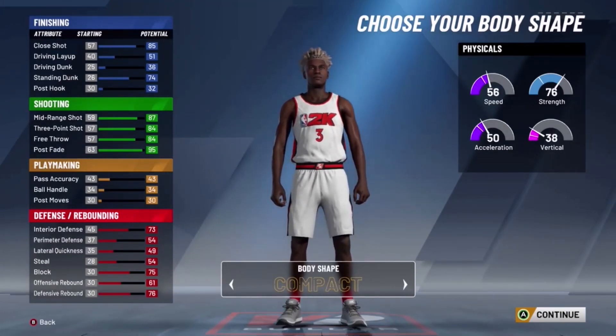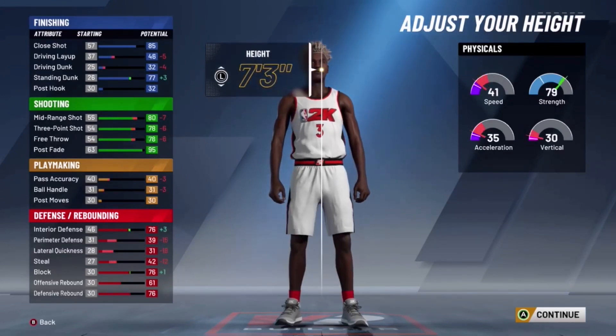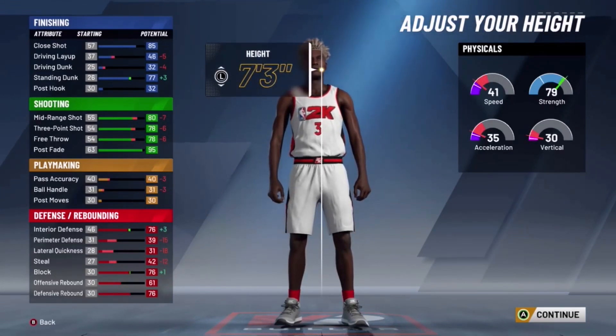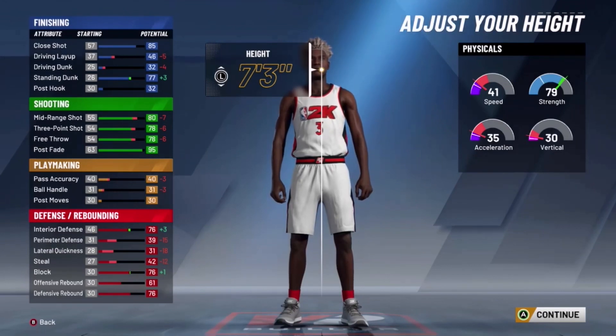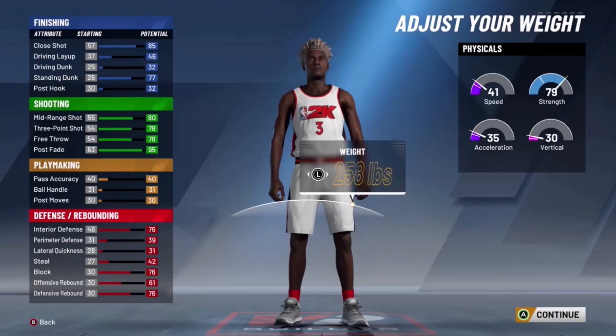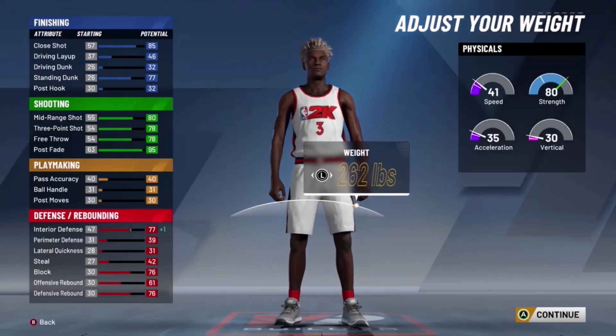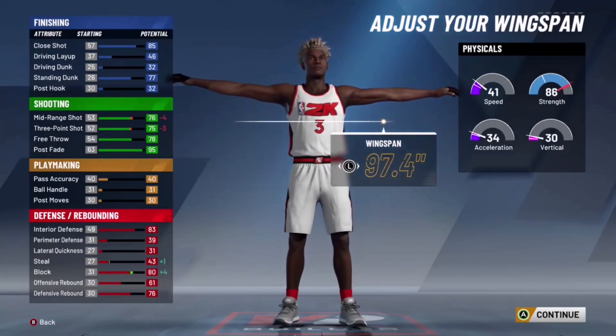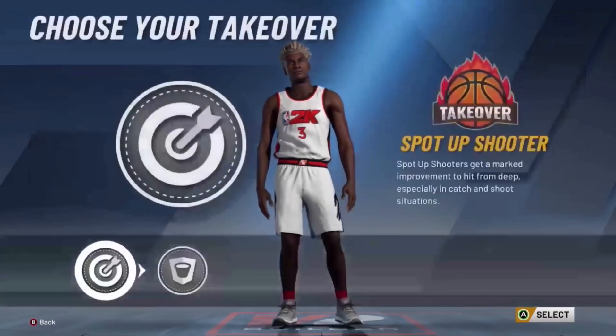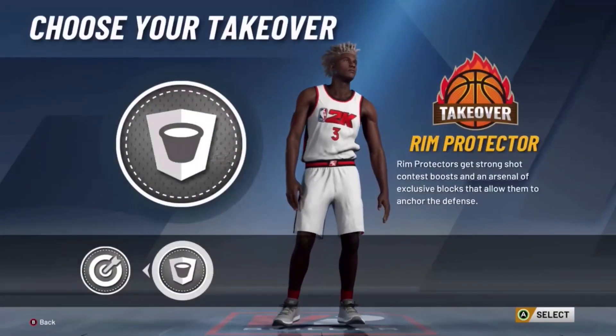Then you can make them whatever — I made them compact, just because with a 7'3 you might think it looks weird because everything goes minus six and everything, but trust me it'll work. It might look dumb but trust me it works. Put max weight because look at your strength — it makes you do so much better in the paint. And ignore that — you only have a 75 three, but I'll show you guys highlights of me shooting. If you have 30 shooting badges it doesn't matter.